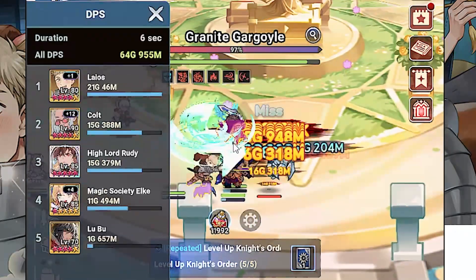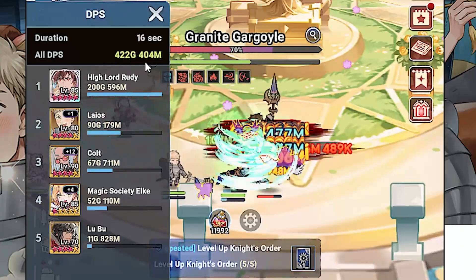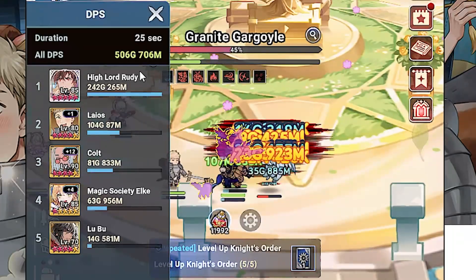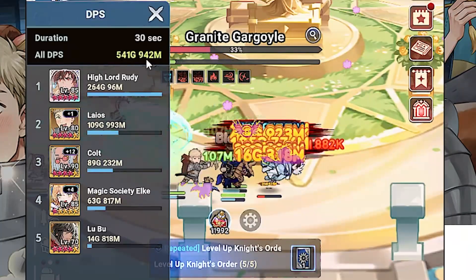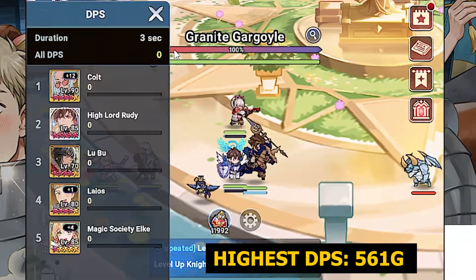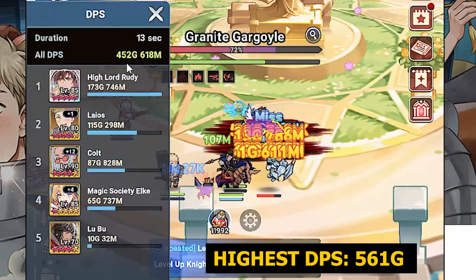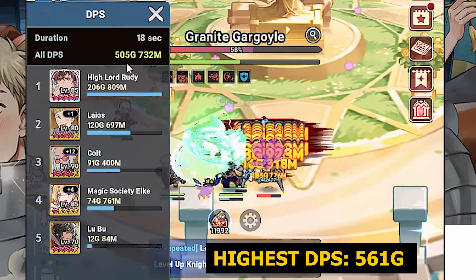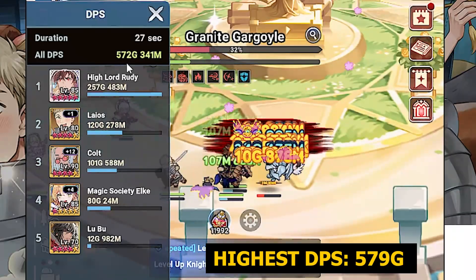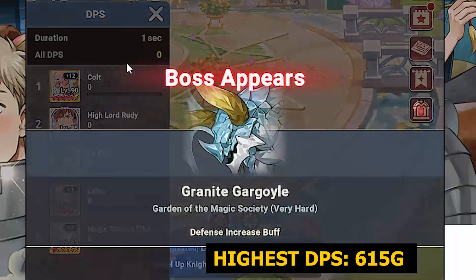We're only using five heroes in this test. Let's confirm the highest overall DPS. After multiple attempts — 502, 510, 546, 561 — the third try gives us 561. Trying again: 556, 561, 570, 579, 572, 580, 588, 589, 595, 603, 615. We hit 615 — let's record that.